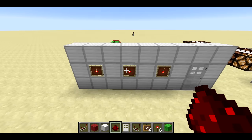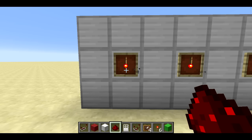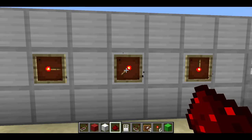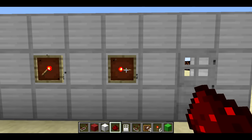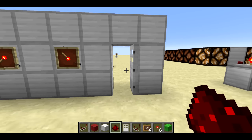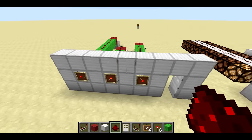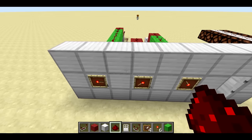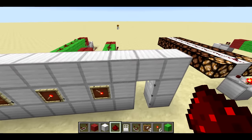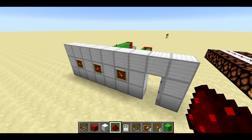Welcome back, SethBling here. In the 14w04a Snapshot, Mojang released a cool feature which allows you to use redstone to determine how rotated an item is in the item frame. You can use that to make, for instance, a combo lock — something I showed in my snapshot video. In this video I'm going to give you a tutorial for how to build this yourself, and you'll understand not only how to build it, but how it works. It uses some cool components you can probably use in other creations.